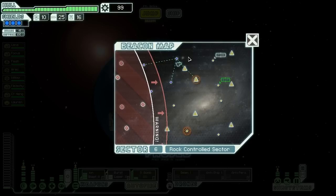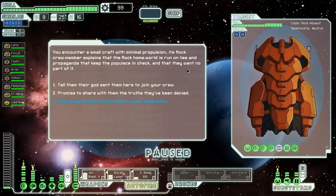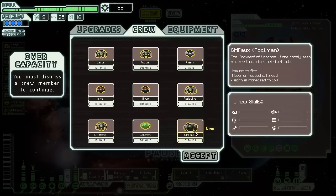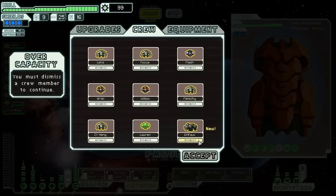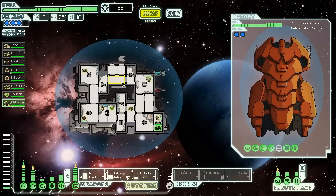Let's jump over to this spot, then to our store. We encounter a small craft with minimal propulsion — its rock crew member explains that the rock homeworld is run on lies and propaganda, and they want no part of it. We show them our data suite, and the rock captain is impressed, agreeing to stay with us until they find their footing in the galaxy. I'm not using CY Hang here — we're going to dump CY Hang for GM Foe, because that way we'll have a bit more strength against boarders and fires. CY Hang isn't a very good repairman anyway.